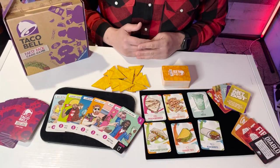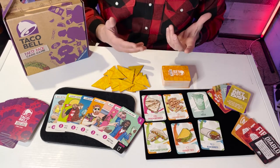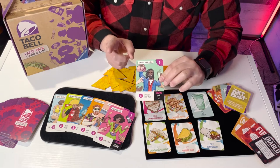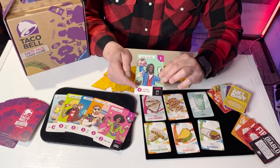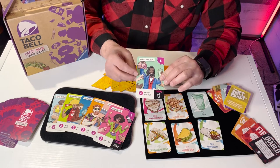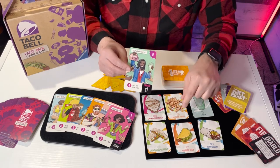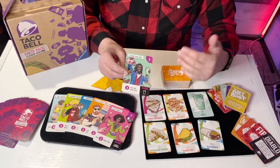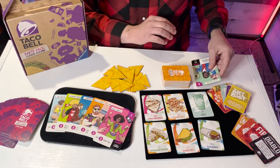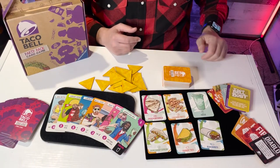When you're playing Taco Bell Party Pack, the goal is to earn the most points at the end of the game. You earn points by collecting crew member cards, and you collect them by feeding that crew. For instance, four matching menu items will feed our friend the Happier Hour Hero, which earns you five points. Any four matching menu items — four crunchy tacos, four cinnamon twists, etc. — play them from your hand, take that card, add it to your pile, and you've earned five points at the end of the game. You've also got special ability cards — sauce packets and things like Open Late, where you choose a menu item and your opponents have to give you a matching card.